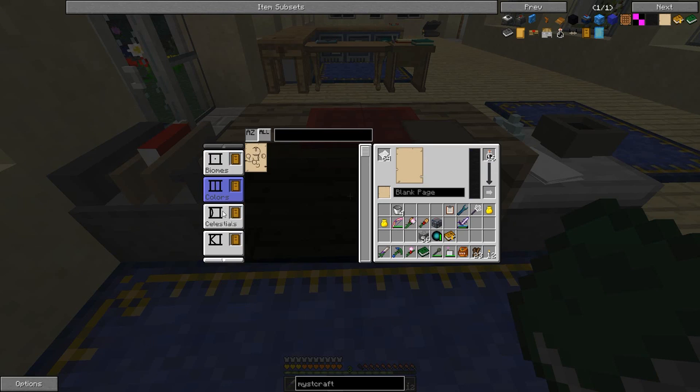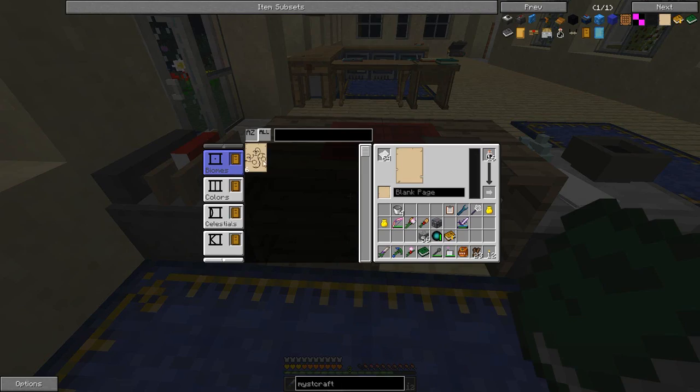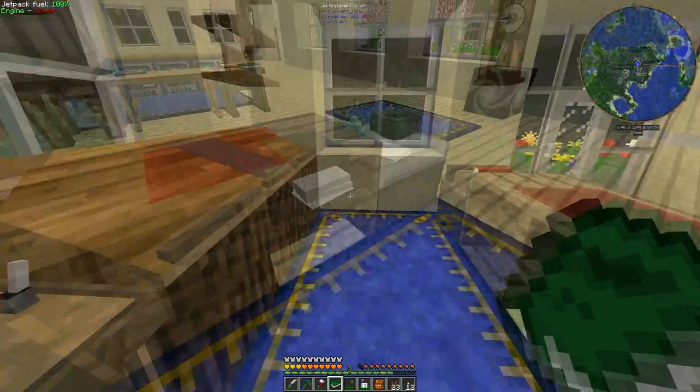If you want to specify options you have these pages. You collect pages in the world — you can get them from dungeon chests, from villagers, and they're pretty rare to collect in the overworld other than through Mystcraft villagers. We'll look at these in more detail in a few minutes and create a new dimension using these pages to specify some features.